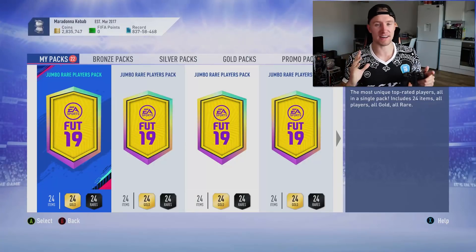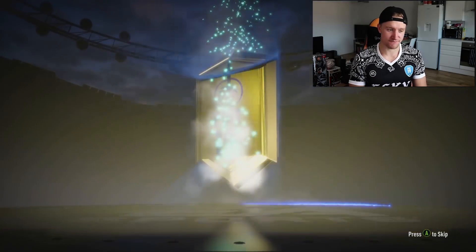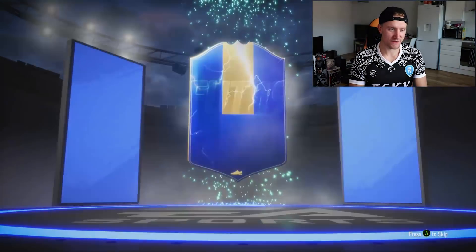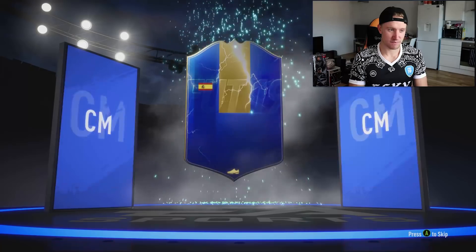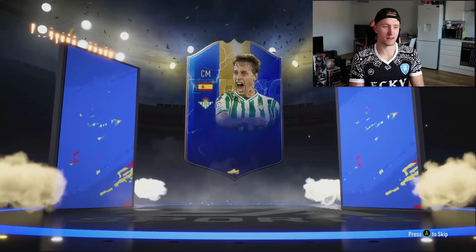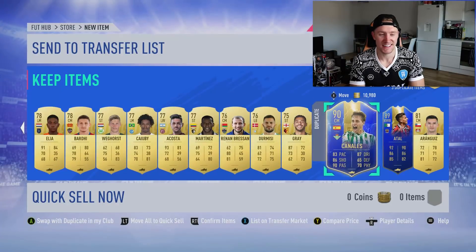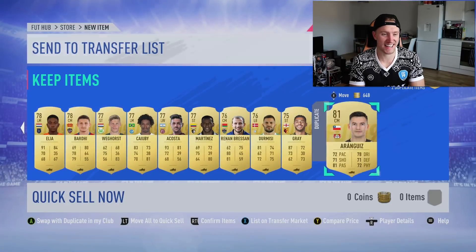We have done all of the upgrade SBC packs. Now to open some 100k packs and hopefully get like eight special cards in a pack. Walkout in the first — it's a blue! Not Fabian again... we've got Canales. That's not actually that good. We've got Richarlison and Farman, and two Team of the Seasons — so four special cards in the first one.